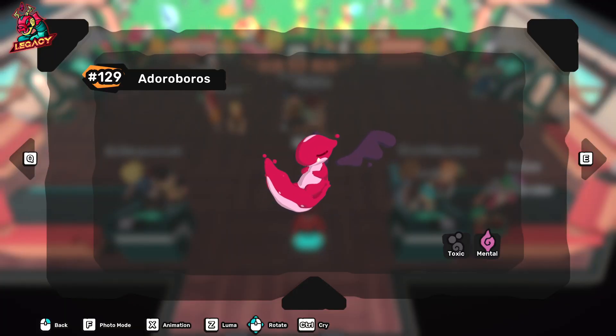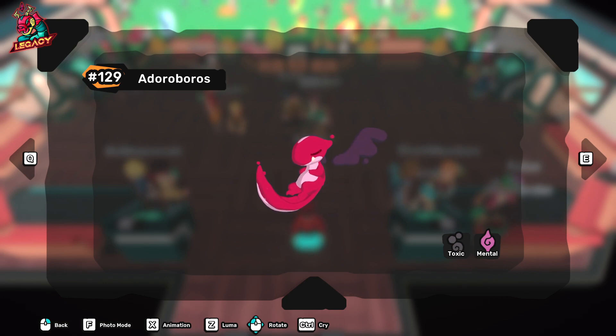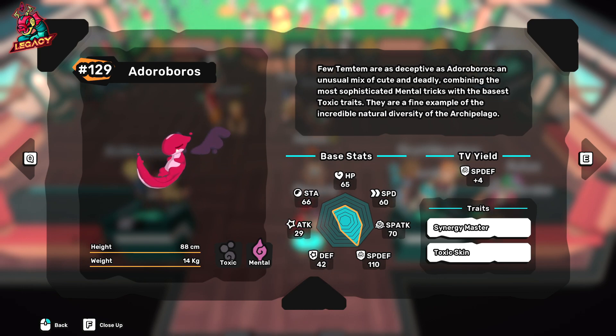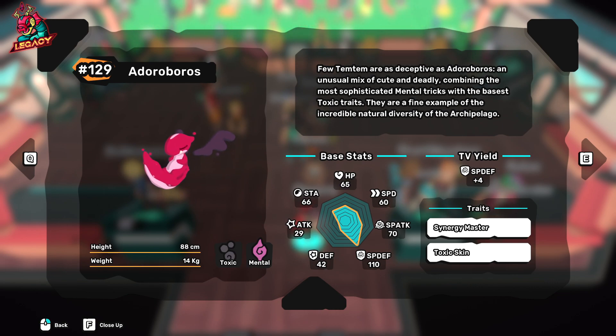Hey guys, welcome back to the channel. In today's five minute guide, we will be focusing on Eduro Boros, a toxic mental symtem that is very versatile when it comes to playing competitive. It can play a lot of roles in competitive — it can be a good damage dealer, and it has a nice coverage of attacks which is ranged, toxic, and melee, that can be turned into a win condition if the matchups are really favorable.